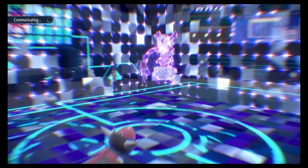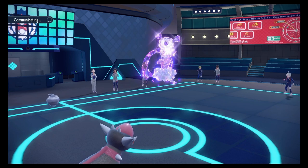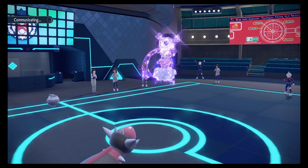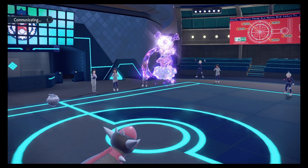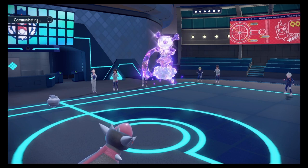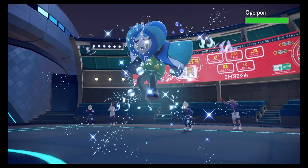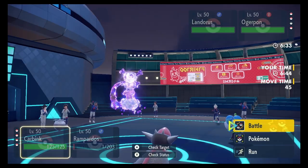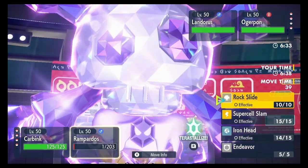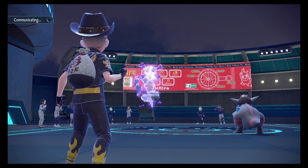Trick Room goes up! Now I can Endeavor with my Carbink and Rock Slide with my Rampardos. Ogrepawn's fast, okay good. My two guys are gonna go first. They'll probably Spiky Shield or Follow Me with Ogrepawn, which is fine. I'm gonna Endeavor on the Landorus — it's scary — and Rock Slide with my Rampardos.